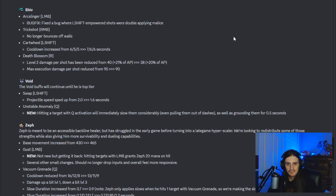Shiv ended up getting some adjustments. There was a bug where her left-shift empowered shots were double applying malice — that probably wasn't insane. Her trick shot no longer bounces off walls, which is a pretty solid nerf since it would just randomly bump off things and catch extra people when it sometimes shouldn't have. They increased the cooldown for cartwheel by one second, but if you're just hitting your shots it won't affect you. They also slightly nerfed her death blossom shots by a very slight amount — about a 5% nerf total — and her max execution damage per shot was reduced. She's basically the same.